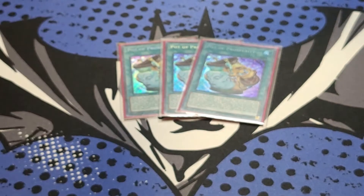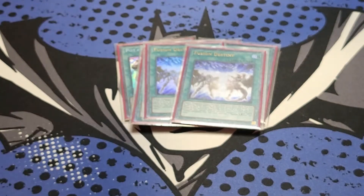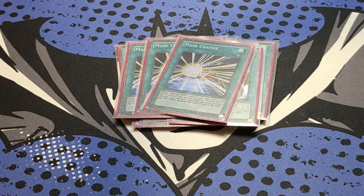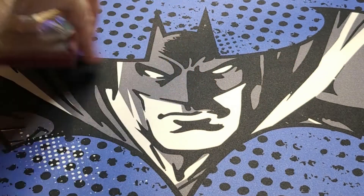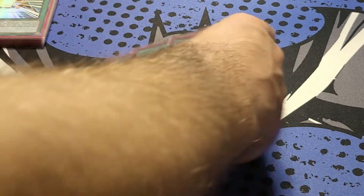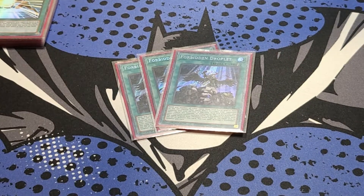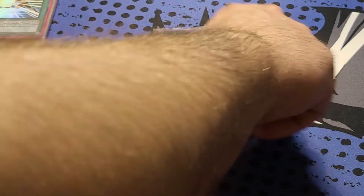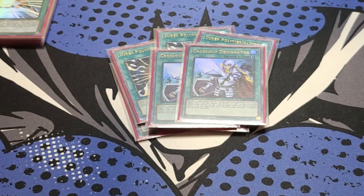Then we got our Spells. We got three Prosperity, three Fusion Destiny, three Mask Change. And then our kind of board-breaker counter cards: three Droplets and three Super Poly. Then we got two Crossout Designator just to kind of help our combo go off.